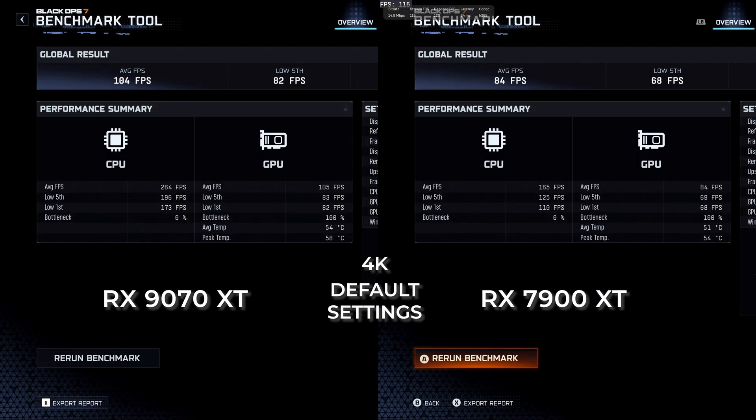An average of 104 FPS for the 9070 XT and 84 FPS for the 7900 XT. That's about a 23% increase in frames for the new hardware. Not bad. Let's turn on frame gen and see what we get.